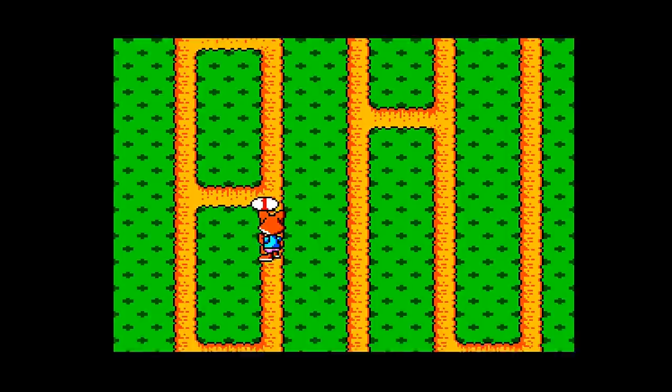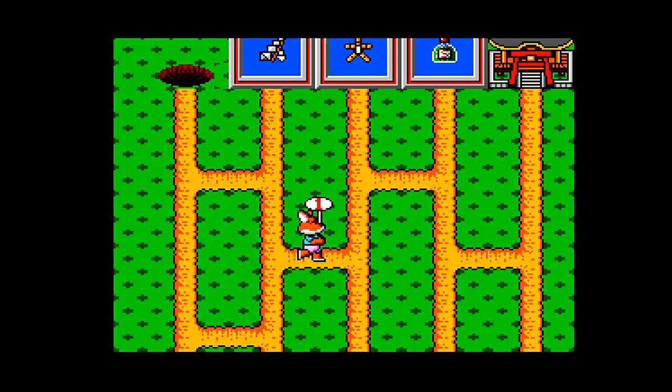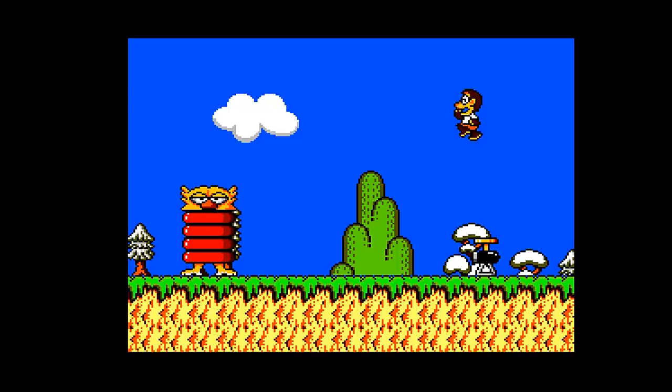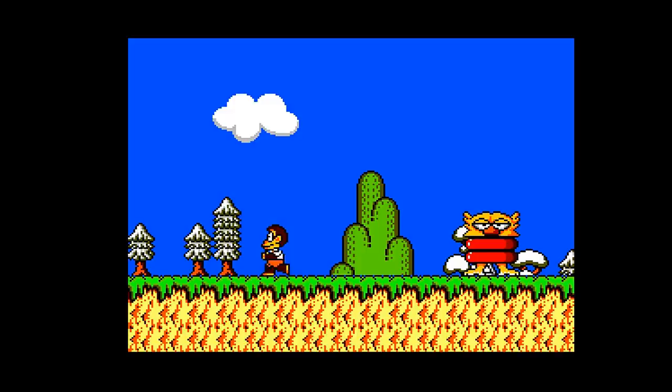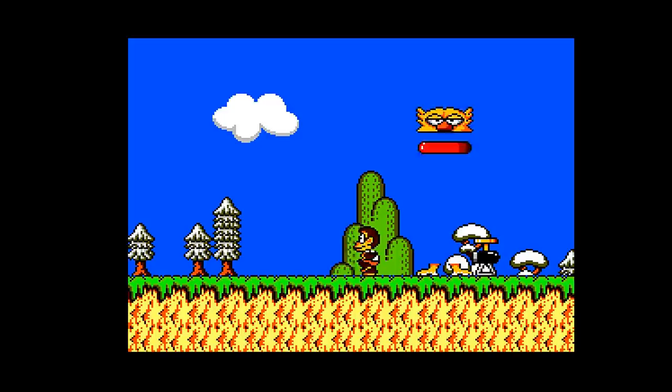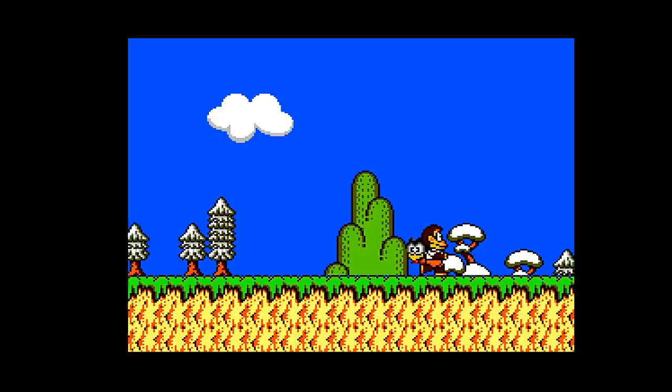Collecting money bags throughout the levels, you can bet on pathways to earn additional items to use in the game. The boss fights are reminiscent of Mario 3. The game consists of seven stages, each divided into three rounds ending with a boss fight. If you're looking for a great platformer you may not have heard of, Psycho Fox is definitely one I recommend — one of the best platformers on the Master System library.